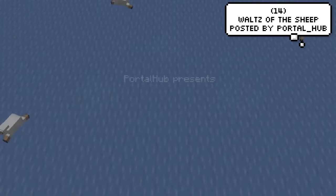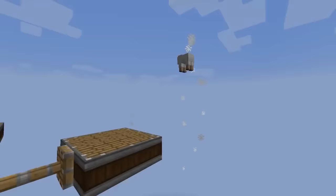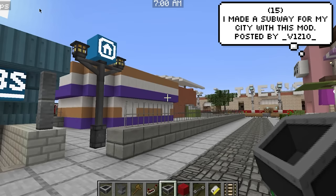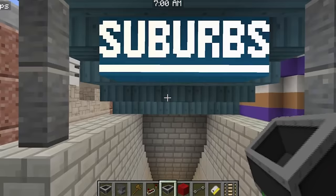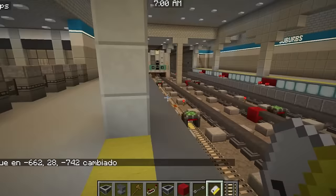Waltz of the Sheep, created by PortalHub. This player created a working subway system for a city, and overall it works really well, but he said there were some little bugs with it. For example, apparently when it turns every so often, there's a slight chance you're gonna get kicked out — which isn't ideal. Although it's still better than the train systems we have here in the UK.